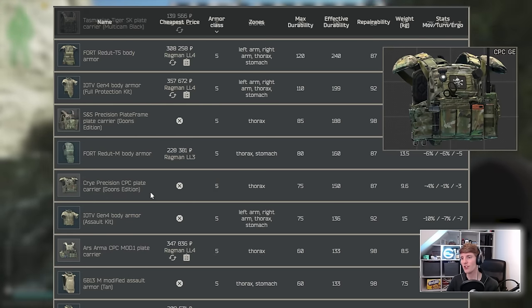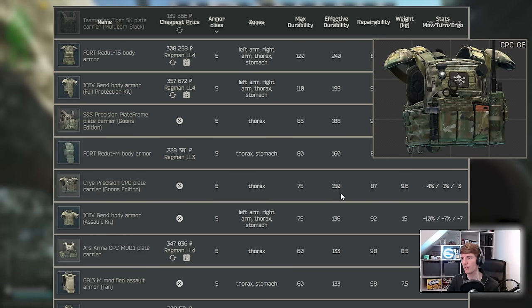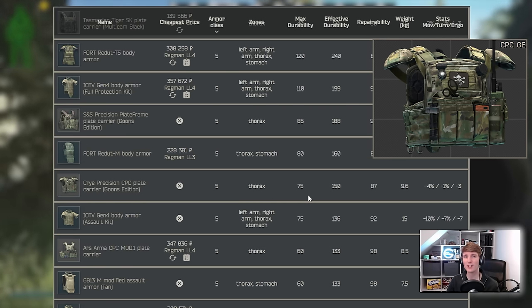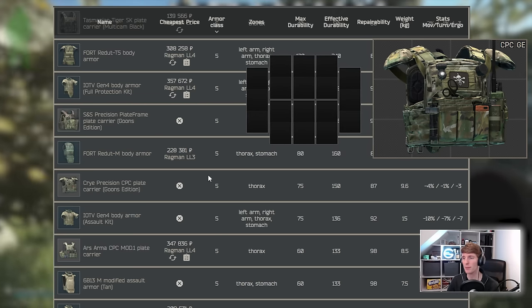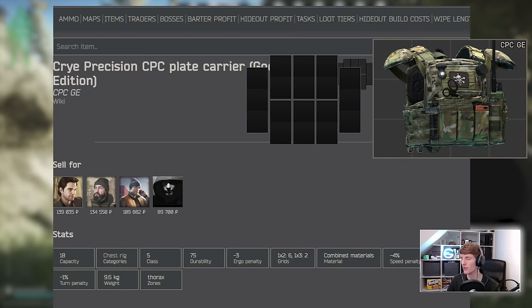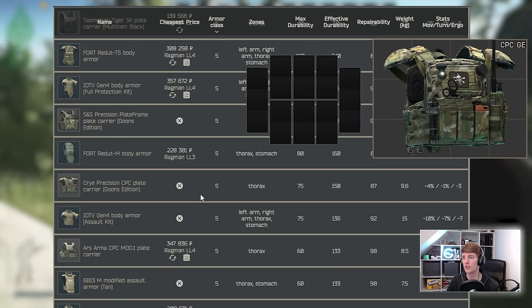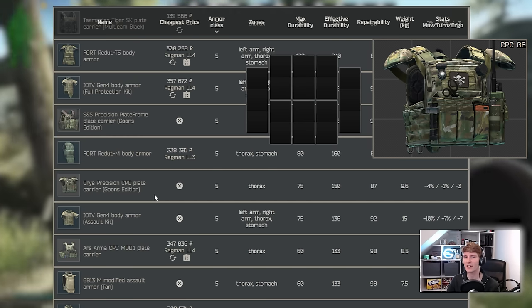Next we have the Cry Precision CPC Plate Carrier — the Goons Edition on Knight. At 150 effective durability and 9.6 kilograms with non-existent debuffs, it's great. The best part is the internal space: two 3x1s and six 1x2s, which is really decent — much better than the Big Pipe version. So if you need bigger storage it's the one to look out for, but you'll have to kill Knight to get it, so it's not in general circulation.